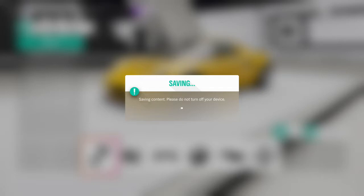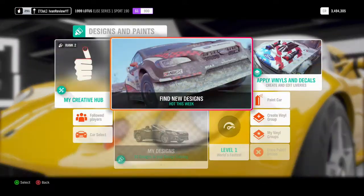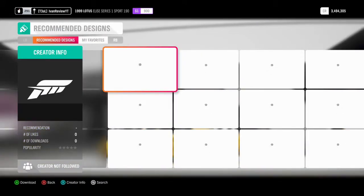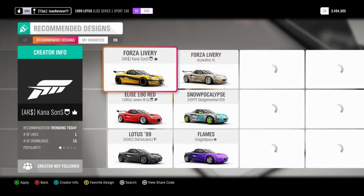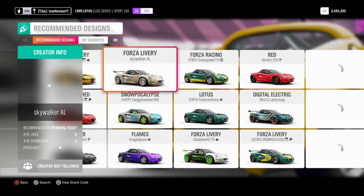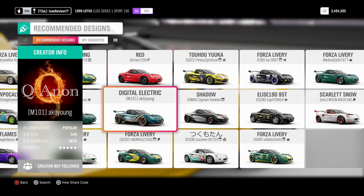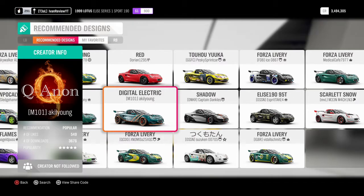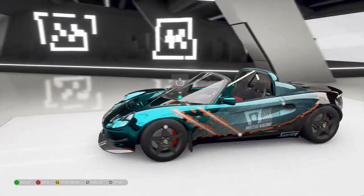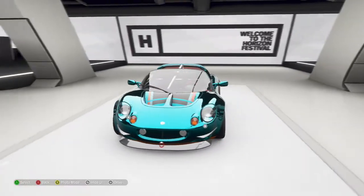I'm going to find a paint job from the community and give someone a shout-out. Loading these up — this one looks really cool. I'm going to go with M101 Akil Young's design. It looks really nice. It might change my wheels when I select it. Oh yeah, look at that — beautiful. All right, let's go take it out for a race.